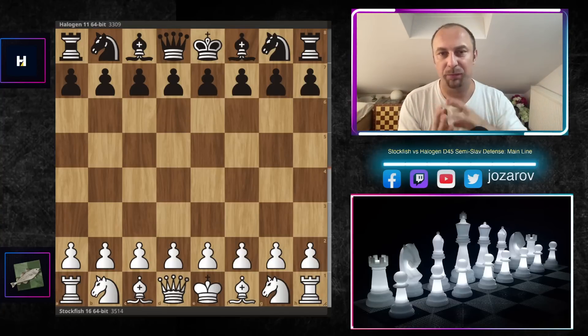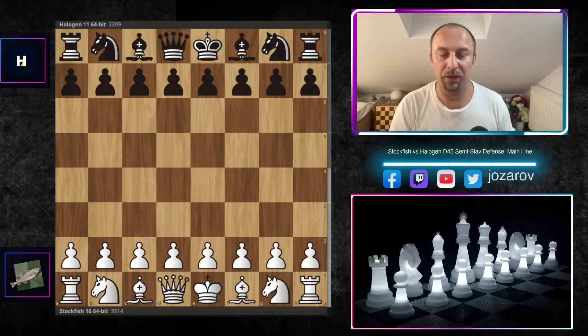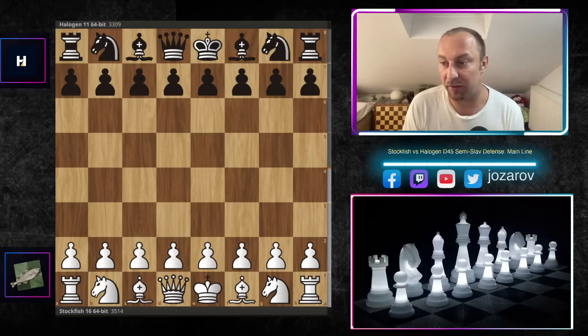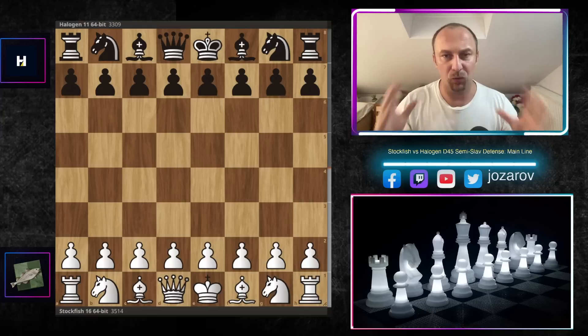In this game you witness a beautiful paralyzing move by Stockfish, in which Stockfish will neutralize and paralyze the whole bishop pair of its opponent. Really great ideas in the middlegame stage, and when Stockfish is paralyzing many of the opponent's pieces, it strikes with great tactics. Pay good attention to how Stockfish first plays great positional chess, and then afterwards really brutal tactical chess.